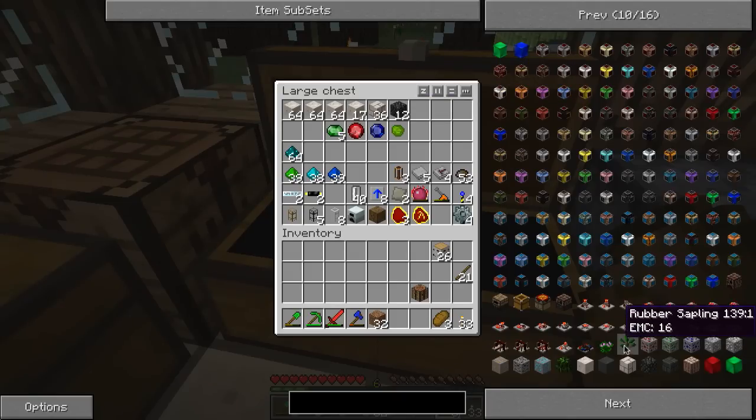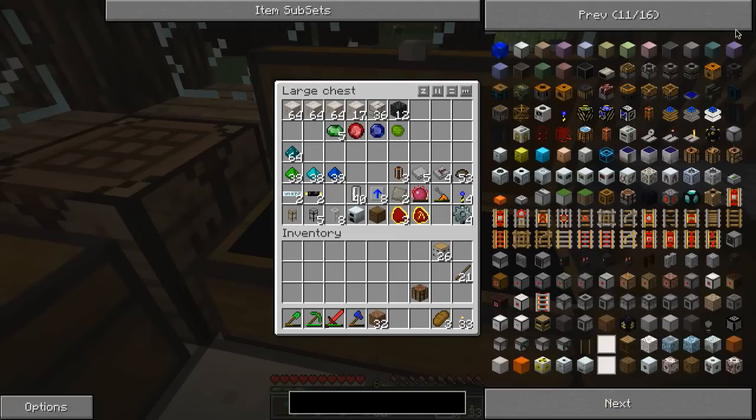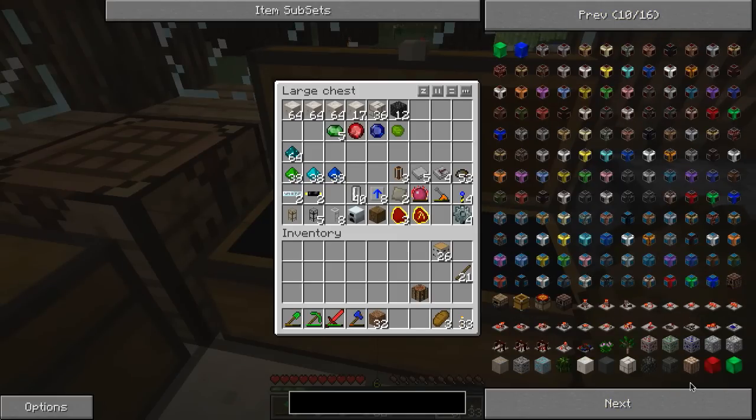Looking through my inventory, there's rubber tree saplings, there are these leaves I've not seen, and I think there was another type of wood — this type of wood, yeah, there it is. That I haven't seen. So I want to go and see if I can find one of these and see what goes on. So I'm going to investigate some of that, and that means I'm going on a journey.